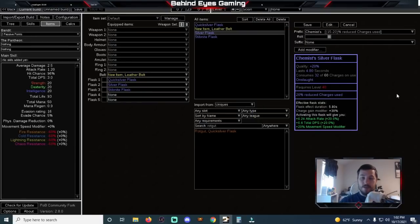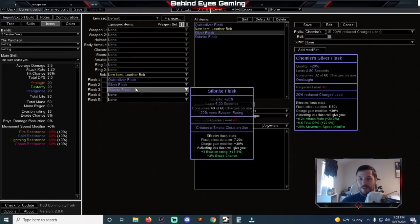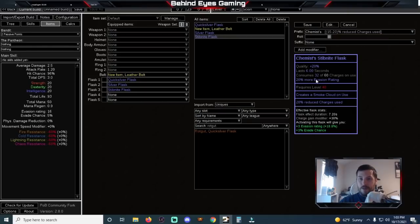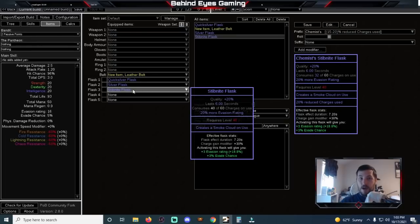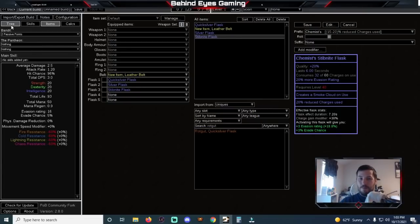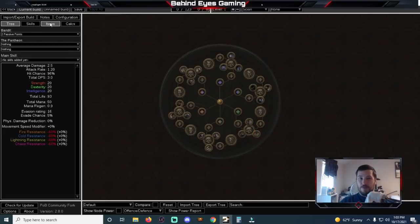And for the Stibnite flask it's even better because the base duration is going to be eight seconds. The quality is going to scale that up to 9.6 seconds. Since it has 40 charges, you use reduced charges used to drop it down, and it would require 11 seconds — and you would easily be able to maintain it permanently, same as the others. You can always use other flask modifiers if necessary, but it shouldn't be necessary. You should be able to just permanently keep these up all the time, getting increased movement speed, recover life when you use a flask, and increased attack speed — permanently up all the time. It's perfect for just about any build.